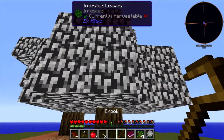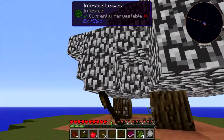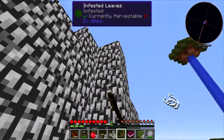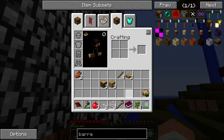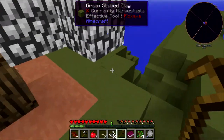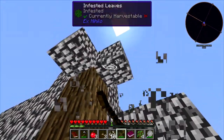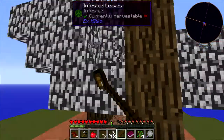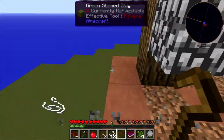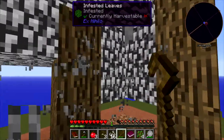They're infested, so currently harvestable. I just don't get string from every leaf like I thought - that's good. We got another silkworm, which is nice. The book told us we need 36 string to start off with, which allows us to make a bed, which we really need. I believe we're going to get a bed before we get torches.